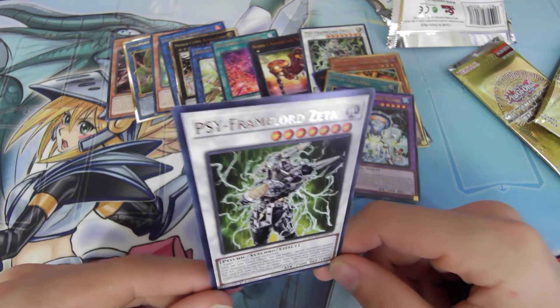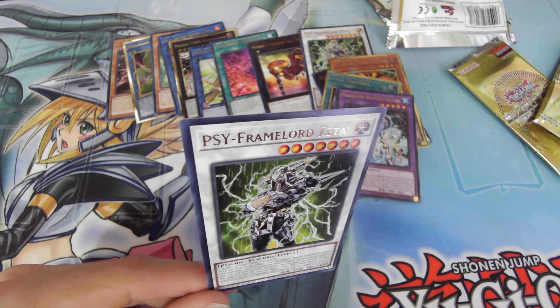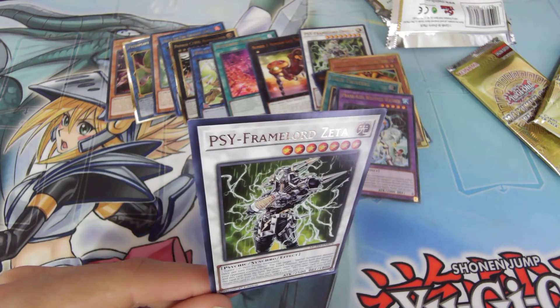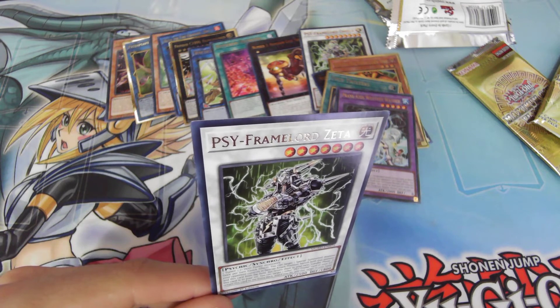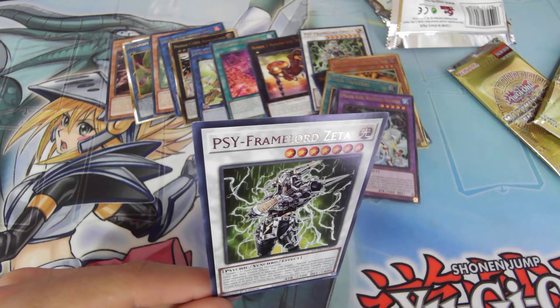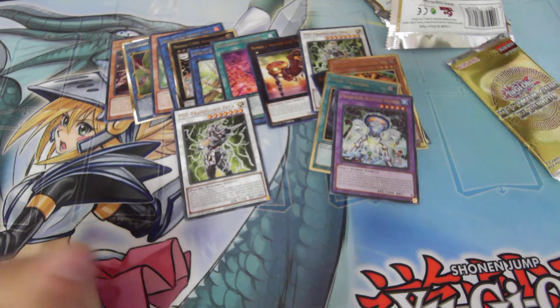Frame Lord Zeta. Once resolved — target one special summoned monster your opponent controls in attack position, banish both that and this card, but return them in your standby phase. Target one other Psy-Frame card in your graveyard, return this card to the extra deck and add that one to your hand. Interesting.